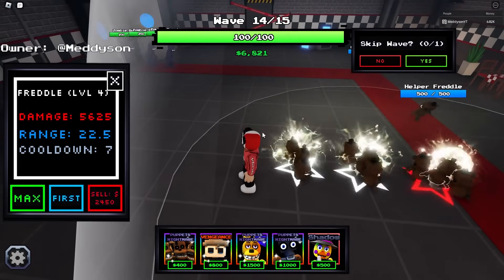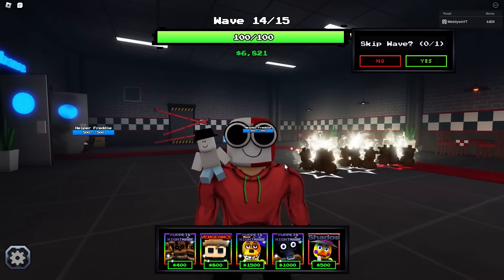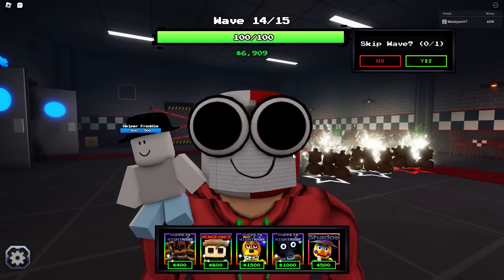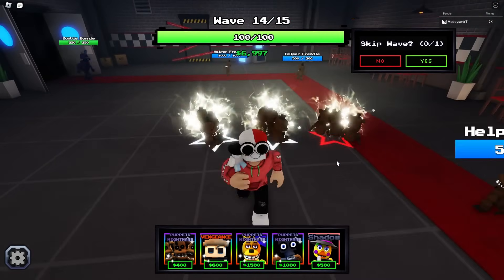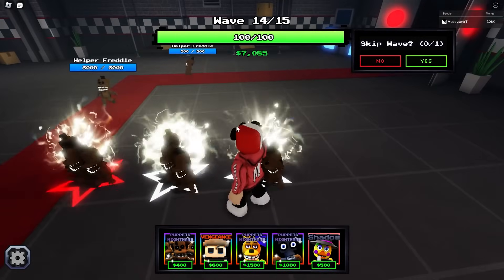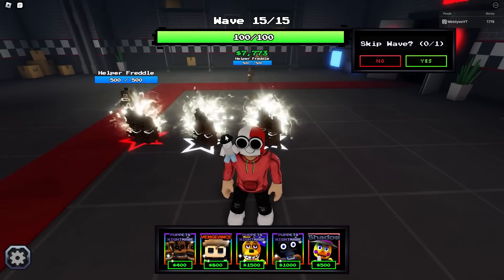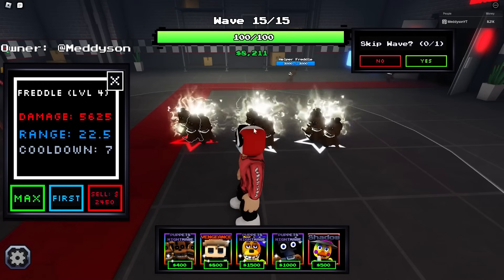I genuinely can't see what's going on. This is broken — the unit that actually does not work. If you get a shiny version, it doesn't matter, it still has normal stats. What is the point of it being shiny? It's just a cosmetic. The shiny version of this is a cosmetic. Devs, can you please fix that? It's actually annoying me that a shiny version does absolutely no change.